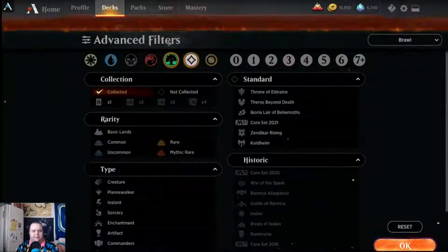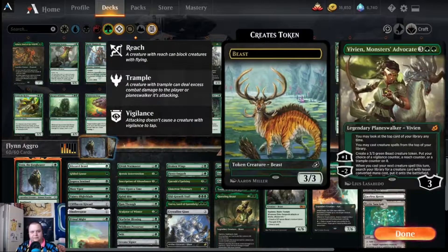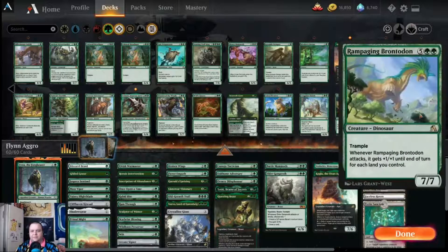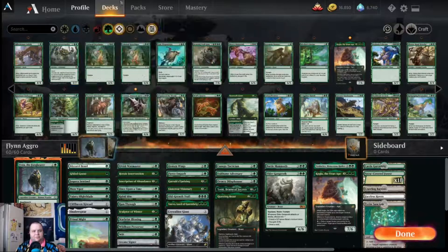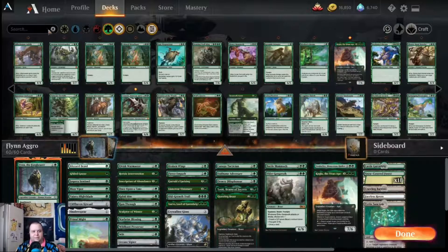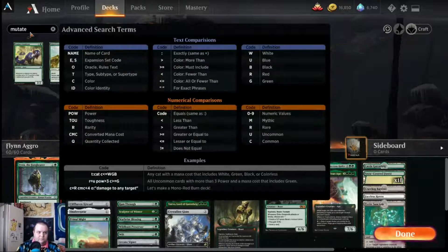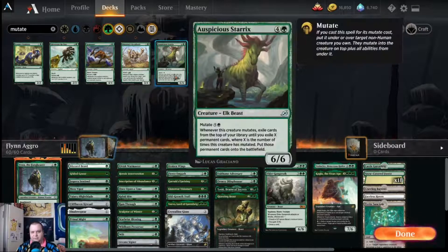One thing you could look at doing is going a little more rampy and playing more of the strong five-drops like the Vivians, the Ashayas, Auspicious Starrix, along with the likes of Rampaging Brontodon. I'm becoming more and more into Warden of the Woods and cards like Ancient Greenwarden. We're also playing Toski, so you could play some of the mutate cards like the Gemrazer or Migratory Greathorn — though you can't mutate onto Finn, so I'm not sure how strong mutate really is here.